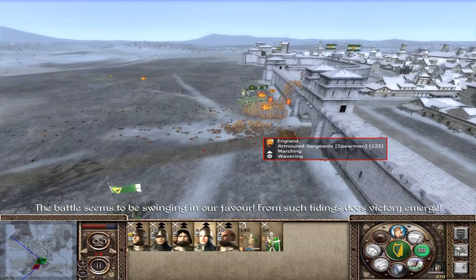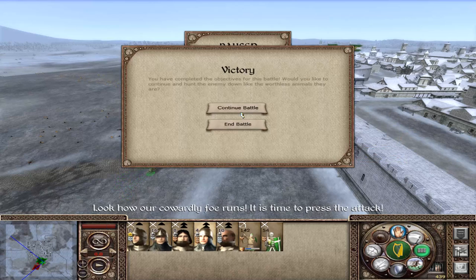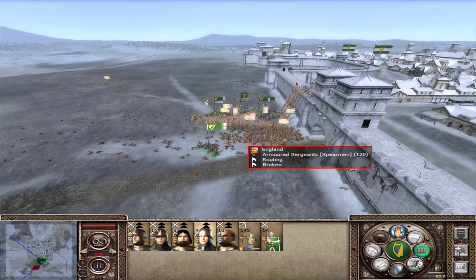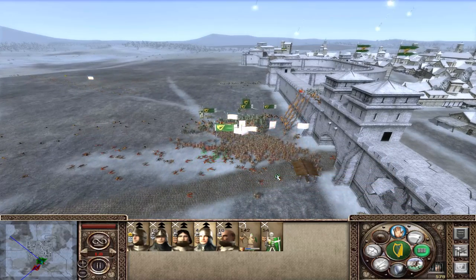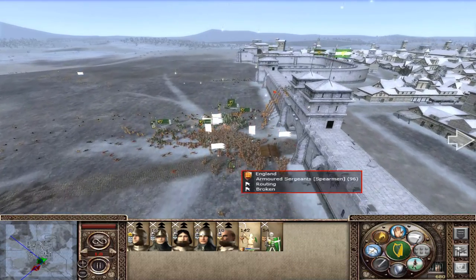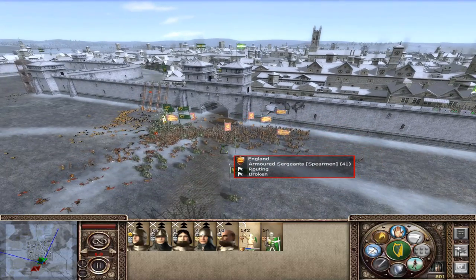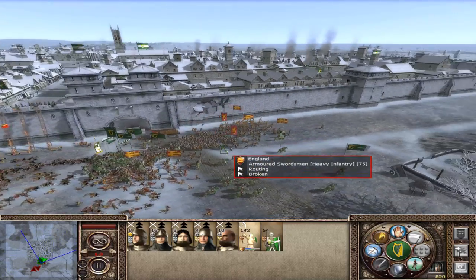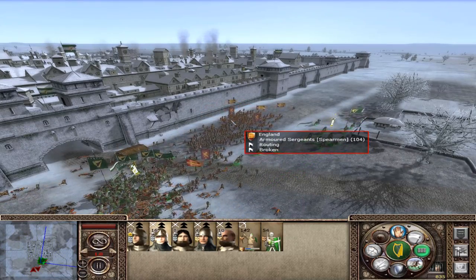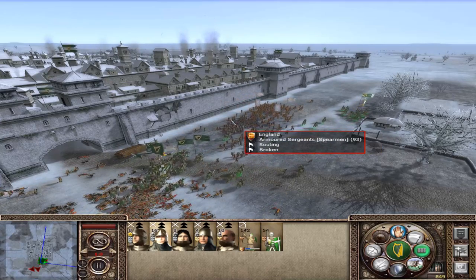The battle seems to be swinging in our favour. From such tidings does victory emerge. Look how our cowardly foe runs — it is time to press the attack. When a plan comes together and you're thinking 'I don't know about this,' and then you're like 'here's our chance, boom.' We just had to get them all together — had to get rid of the archers, had to kill the enemy general, had to make sure they all funneled into one spot, and then hit them in the arse.